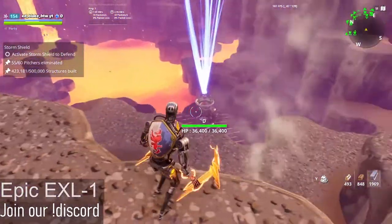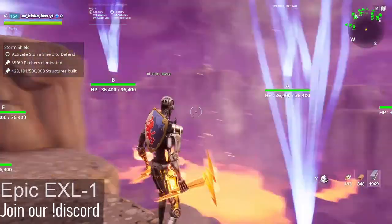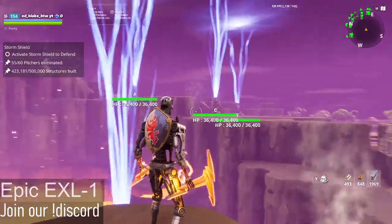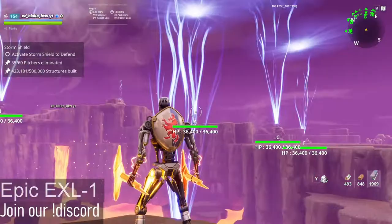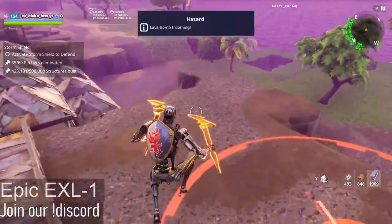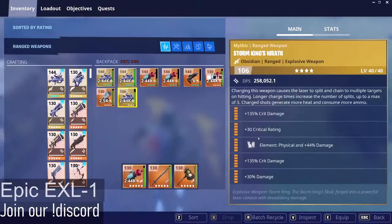Alright, hey guys, welcome back to another video. Today we're going to be going through AMP D, the lava ramp. This is episode 5 of the series. The last video we went over AMP C and how to AFK it. I'd highly recommend watching all the other videos before watching this one.